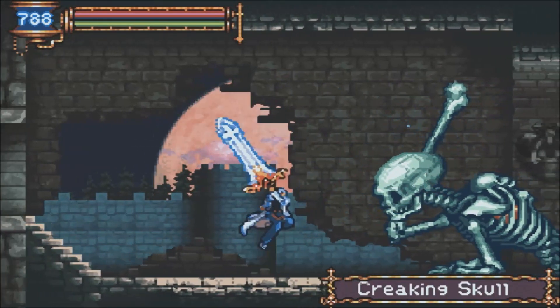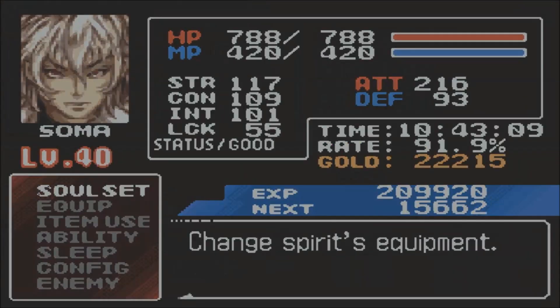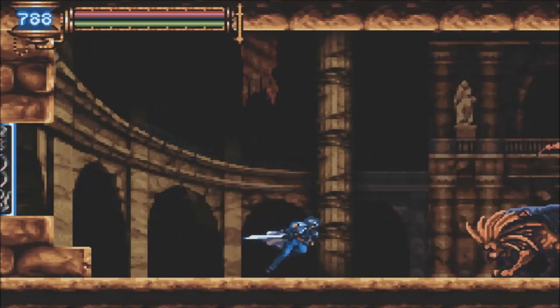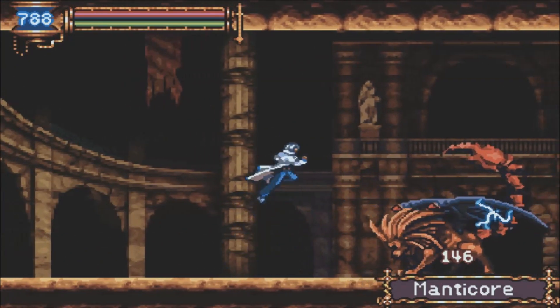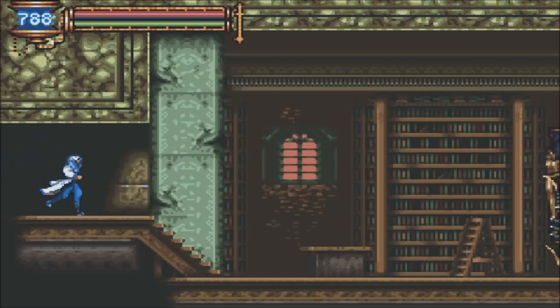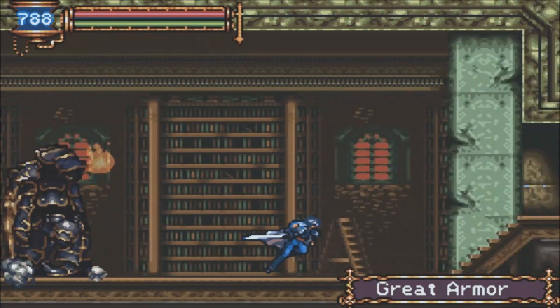In the Boss Rush in Castlevania Aria of Sorrow, you're basically going to be fighting off against every boss in the game — let me put a headhunter on. Depending on your time you'll be rewarded with certain weapons. If you're slow you'll just get rewarded with a potion. Obviously the faster your time, the better item you'll be rewarded with, and thanks to the Chaos Ring, getting all the items isn't too difficult because you can basically just spam magic on all the bosses.